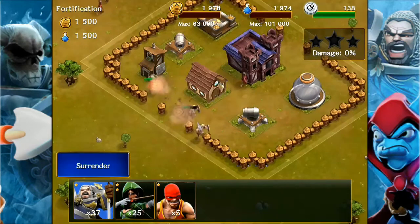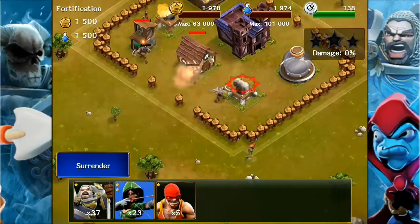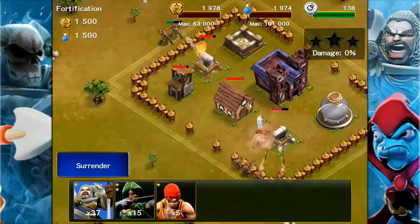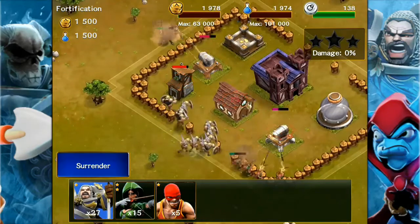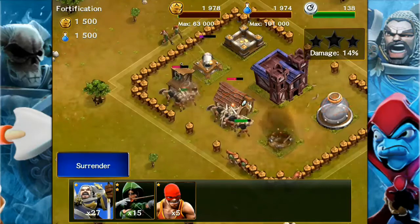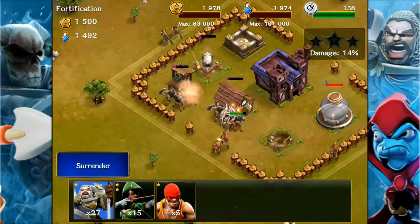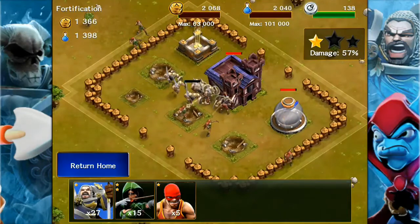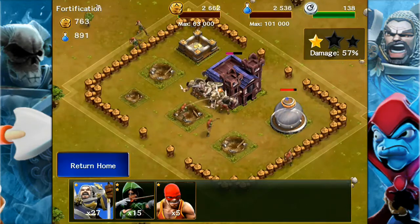The cannon in the south is easy to get to with the warriors, however the rangers are more suitable to reach the cannons over the wall. Archers do have less health, so you need to send the warriors in first to take some of the damage while your rangers reach over the walls.